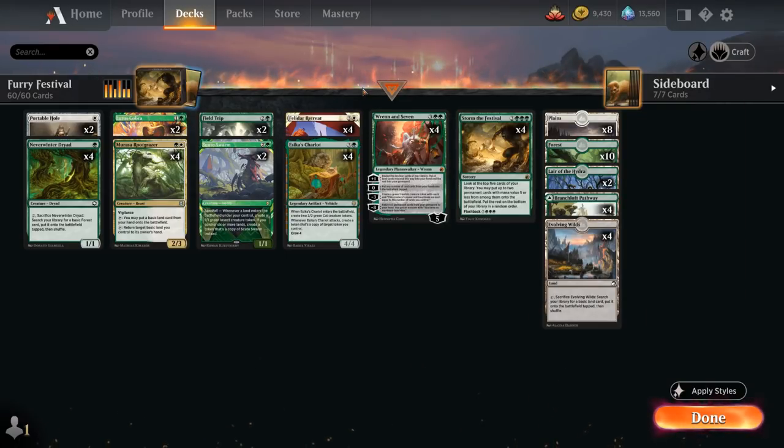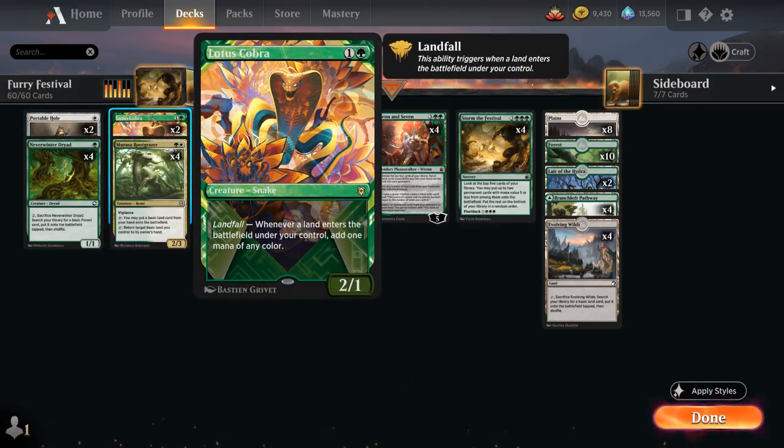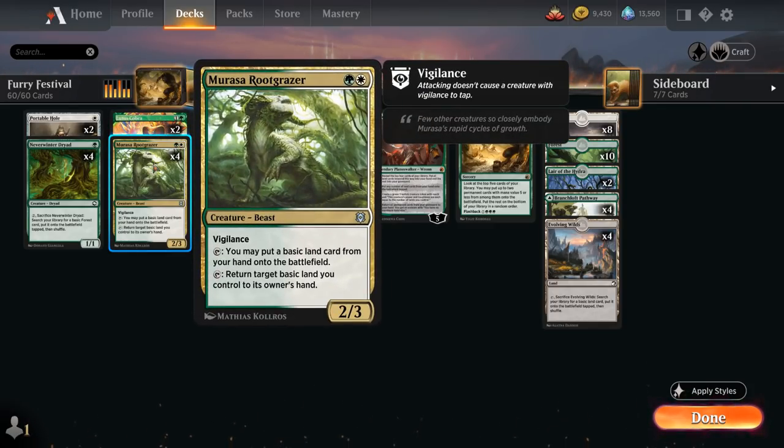These are the win conditions we're hoping to ramp into, so we need early ramp — that's where Neverwinter Dryad comes in. A 1/1 that we pay two mana to sacrifice and search for a basic Forest, putting it onto the battlefield tapped. Play it on turn one, sacrifice on turn two, and hopefully play a four-drop on turn three. We also have two copies of Lotus Cobra — a 2/1 with landfall generating one mana of any color — and the full playset of Murasa Rootgrazer, a 2/3 beast with vigilance that can tap to put a basic land from our hand onto the battlefield.